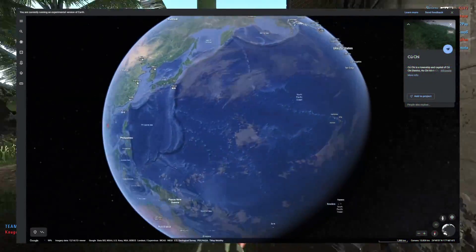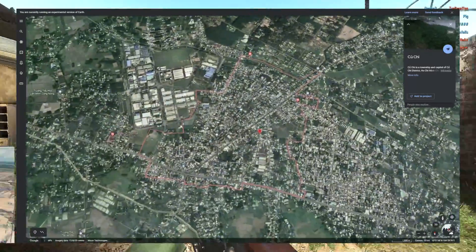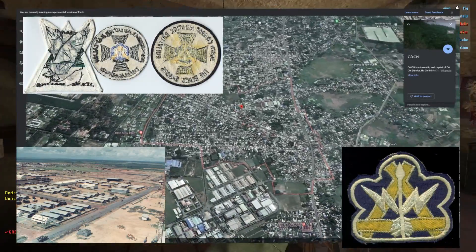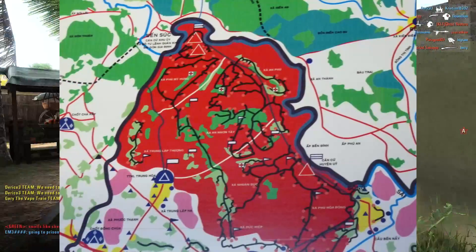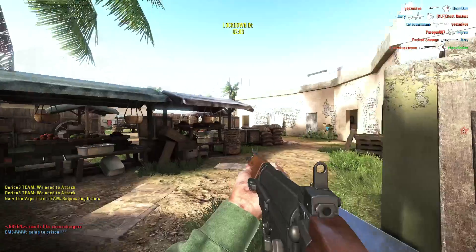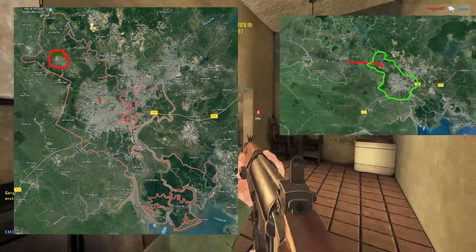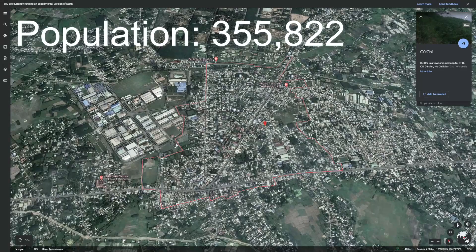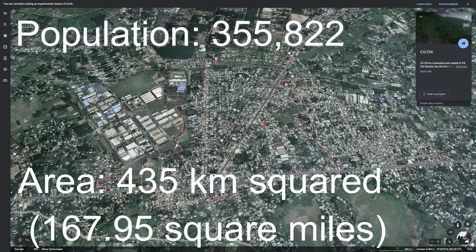With a small amount of background knowledge, Cu Chi is a district, not just a small town. There is an airbase that was occupied by the 269th Aviation Battalion of the US Army at the time, but it is more famous today for its tunnel systems that were created by the Viet Cong, which took over 20 years to make. As of 2010, the district of Cu Chi has a population of 355,822 residents and covers an area of around 435 kilometers squared, which is around 167 square miles.